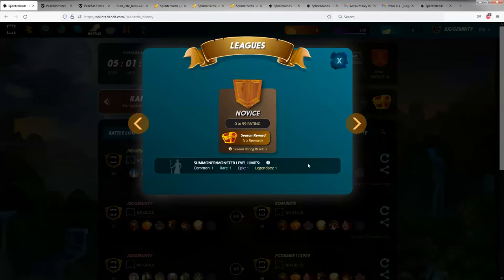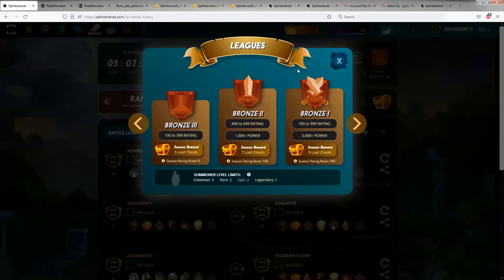The league you're in determines what summoners you can play. You can play a level 1 common, level 1 rare, level 1 epic, or level 1 legendary summoner. And as the leagues go up, for example in the Bronze League, the Bronze reward is 5 loot chests as the end of season reward. It's 100 to 399 rating, and so on.